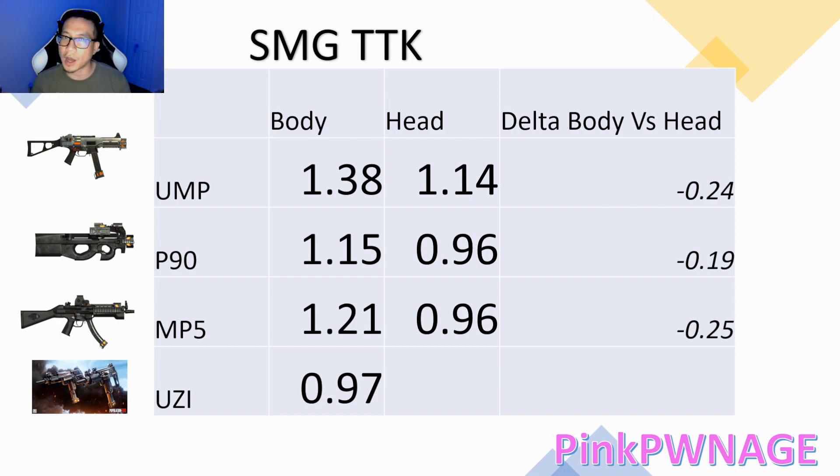Each gun has its own uses and applicability, which is really exciting in this meta. Before the patch you'd just pick up your OP or your AK — you didn't need anything else. Now every gun is situational: need a build break weapon to peek? Pick up the P90. Don't need to peek? Maybe use Uzis to break builds faster. This is the first time this has ever been the case in this game — let's pat Big Box on the back for that.